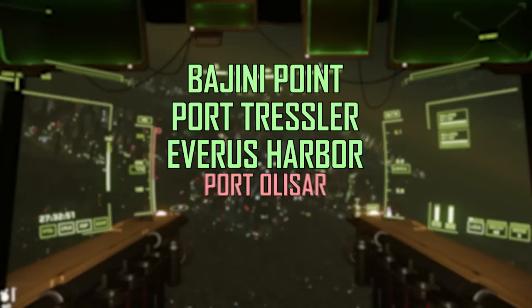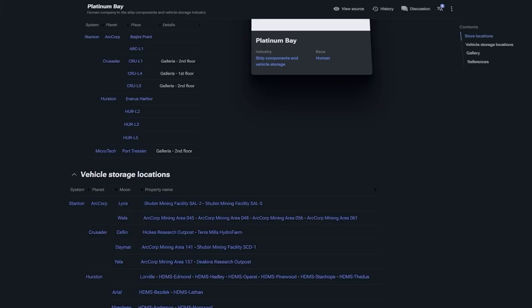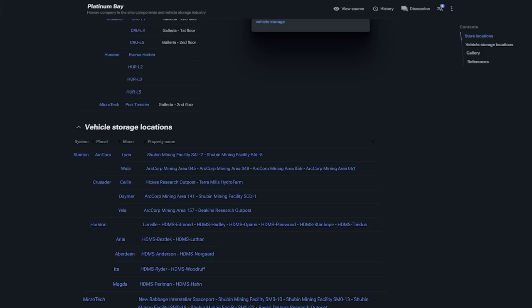Stations like Baijini Point, Port Tressler, Everest Harbor, but not Port Olisar. Try Grimhex if you're around Crusader. As of right now, you only seem to be able to find the salvage attachments for the multi-tool at the Platinum Bay shops, which are located on most stations around the system. Link in the description for their locations.